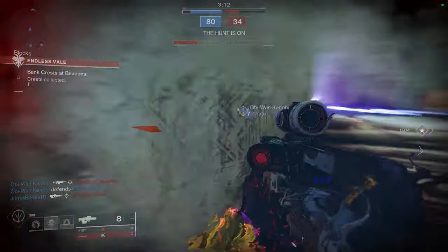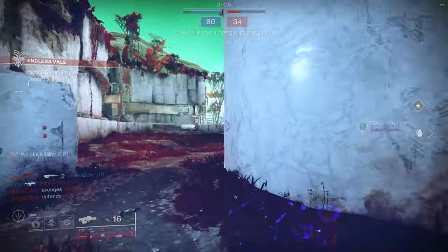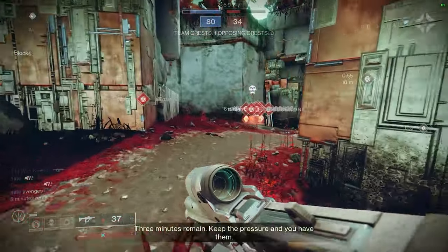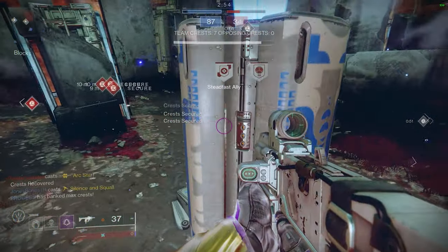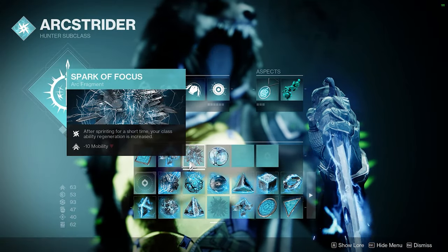For maximum rat gameplay I was using the Mito combo because you can move really fast and you also have a sword for mobility. Your other mods don't matter too much — all you need is Powerful Attraction, Aeon Swift, and the Mito combo. You can either go invis, or if you're confident in your movement, you can go Arc Strider.